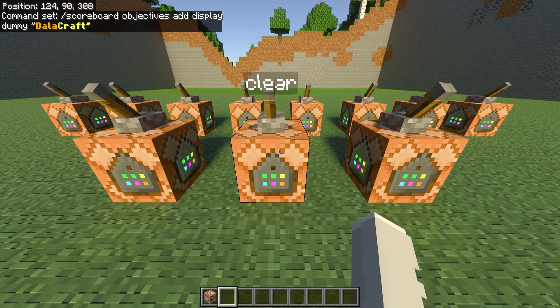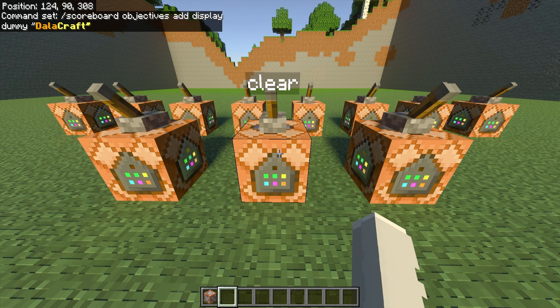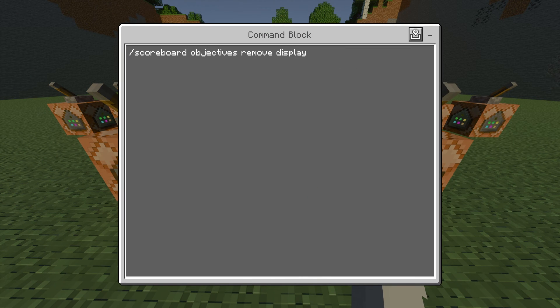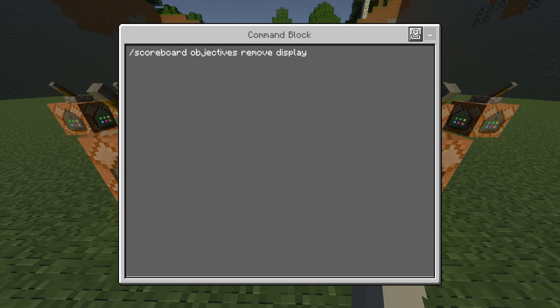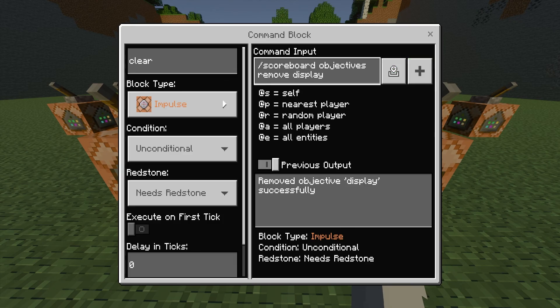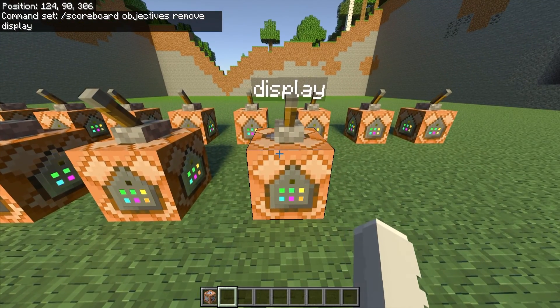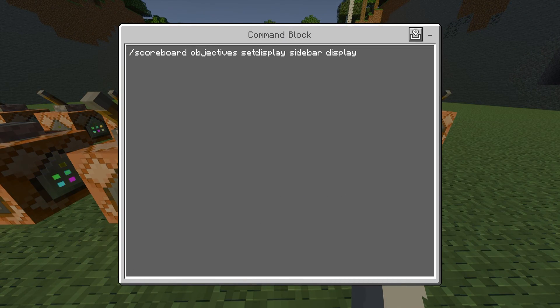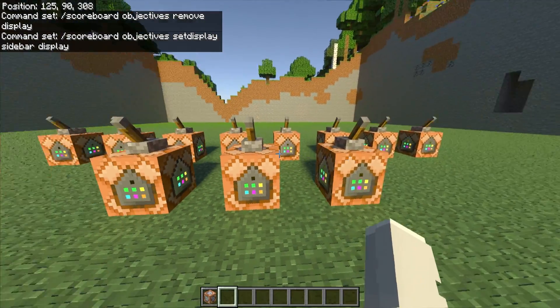The next command block is a clear command block which clears the scoreboard. The command is slash scoreboard objectives remove display — it's really simple, and it just removes the display if you ever want to clear it. Then the last command block you're going to need is slash scoreboard objectives set display sidebar display, and this pretty much just adds the display you made to the sidebar, which is the scoreboard. These are the three main command blocks you're going to need.